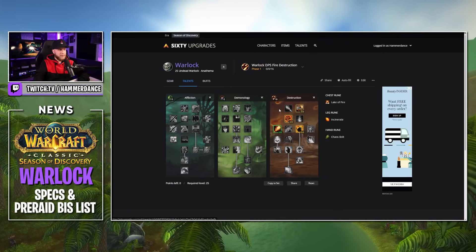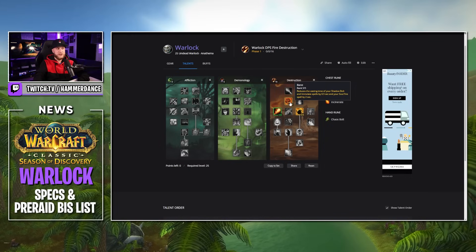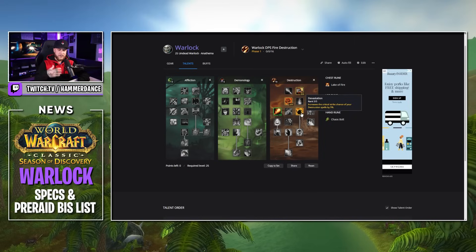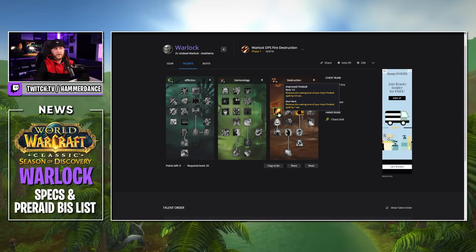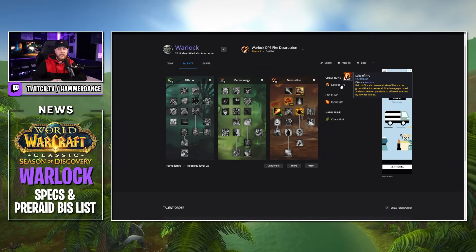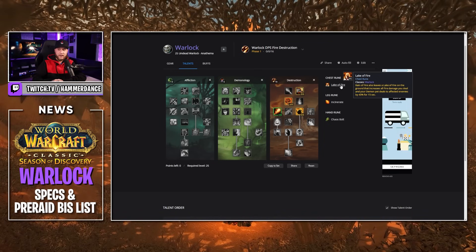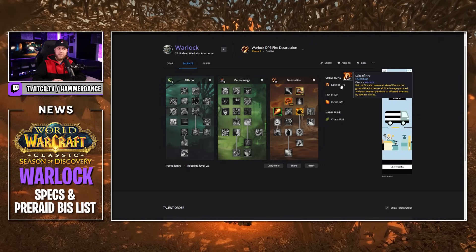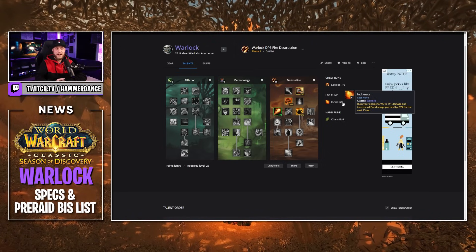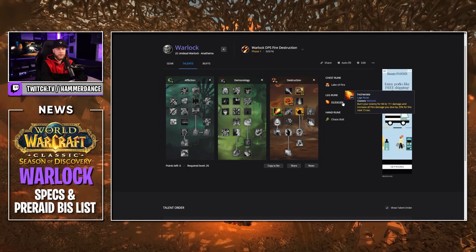Let's move on to my Fire Destruction build. For the Fire Destruction build, you're going to put 5 points into Cataclysm to get that 5% reduced mana cost, 5 points into Bane to reduce the cast time of your Immolate, 5 points in Devastation for your crit chance increase, and then 1 point in Improved Fire Bolt for your Imp. For our Chest Rune, we're going to take Lake of Fire, which makes Rain of Fire leave a Lake of Fire on the ground that increases all fire damage you and your Demon Pet deal to affected enemies by 40% for 15 seconds — this is pretty big.